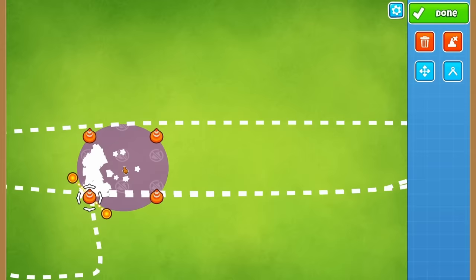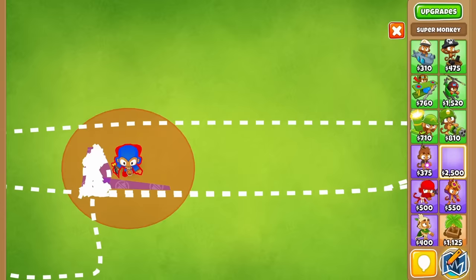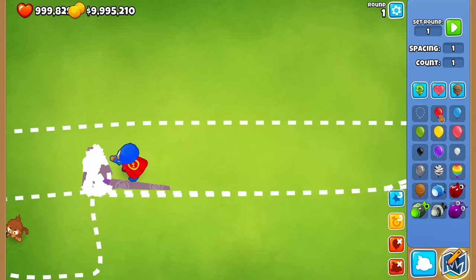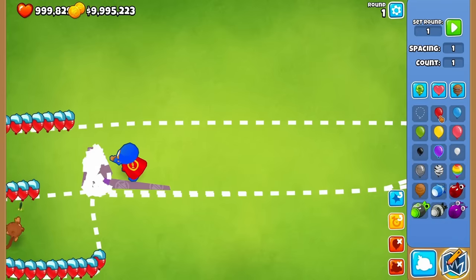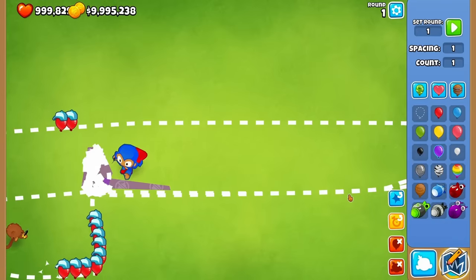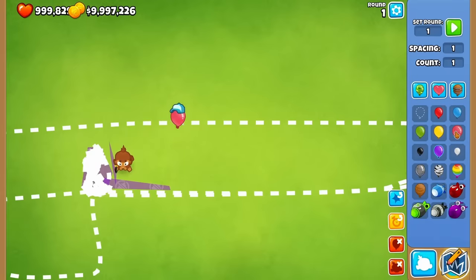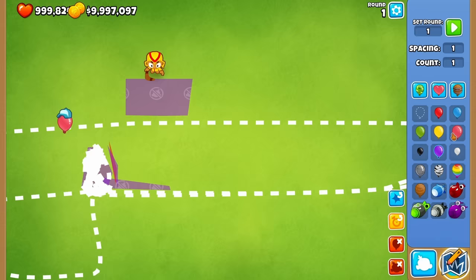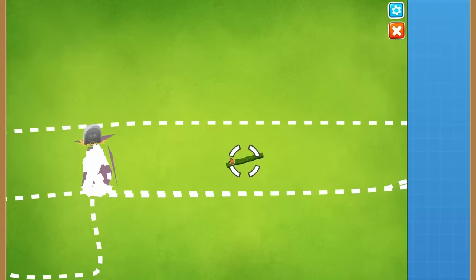I also added another path — this is the path I want to send the other balloons on. After putting down my no-monkey zones, I dropped in a super monkey because it's able to shoot a lot faster. But instead of not being able to target the balloons on the bottom, it was easily able to pop them. Even going back to a dart monkey, it still popped them. This no-monkey zone doesn't seem to be blocking projectiles at all like it was supposed to.